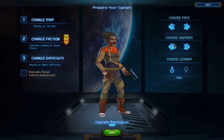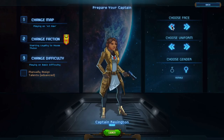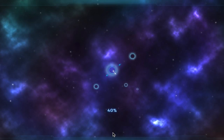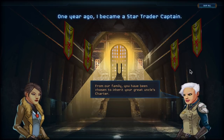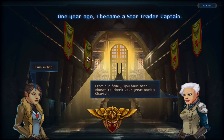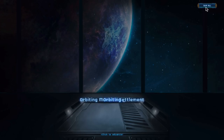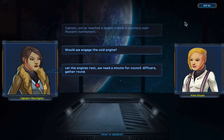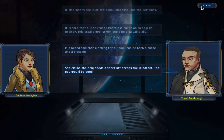Here's our captain - if we don't like his face we can change it, there are lots of different choices. You can change the uniform, change the gender, pick a cool uniform, pick a face you like, and customize it further. Let's keep Captain Revington and go ahead and launch the game. The game is made up of the template, the map, the faction, and the difficulty. There's a little introduction which is nice for new players, explaining a bit about your star trader. I'm going to skip this but definitely watch it when you first play.